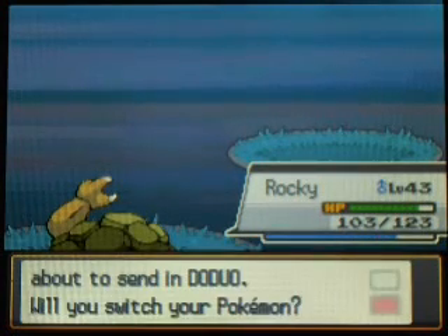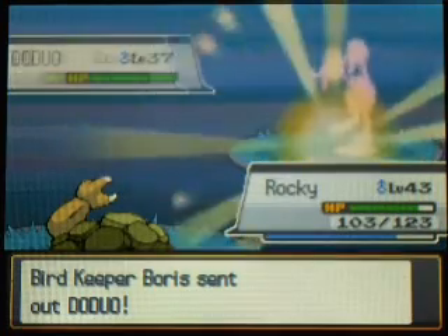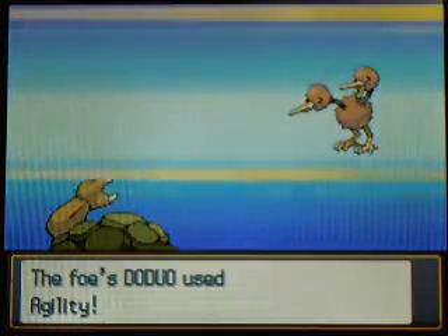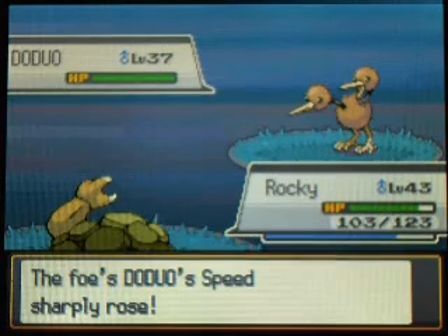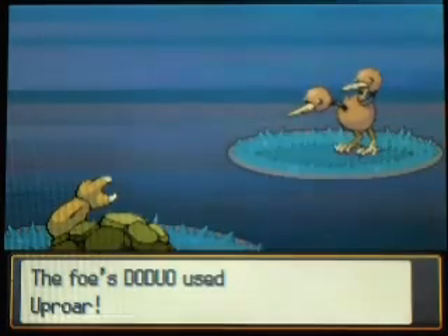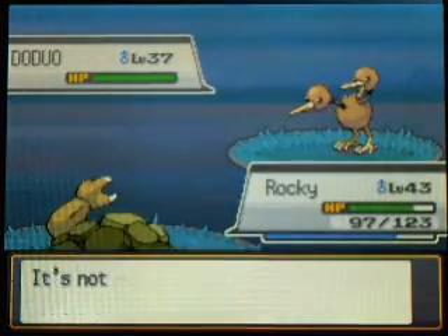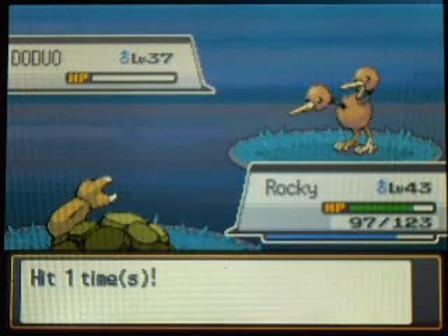Why am I asking these questions? Anyways, here's another Doduo. I just overanalyze everything, I think too much. Let's forget about the cruel lives of Doduos and Dodrios and focus on the battle. I missed, so Uproar's not going to do anything. Golem's going to knock it out and that's going to be that. So we're finally done with Route 18 - nothing too fancy, only two trainers.